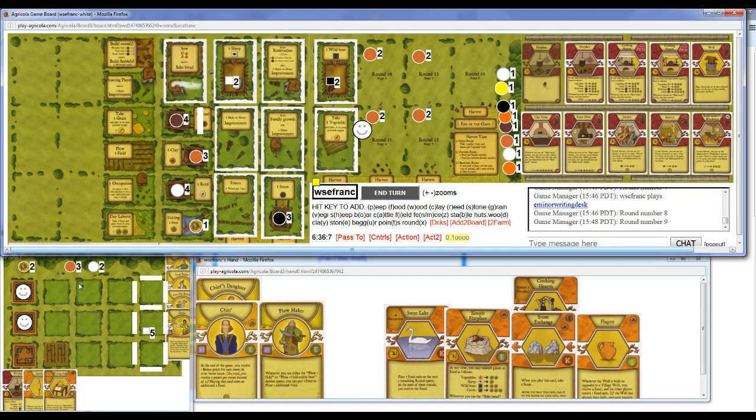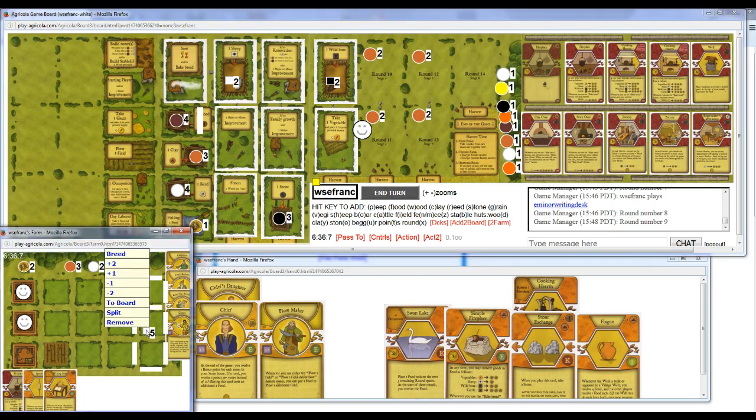Okay, so if I Family Growth here I need to feed 10 food — is that correct? How much did I feed last time? I fed Spindle and then two Sheep — I only fed six in the last harvest. Should have been nine. So that means I need to take away two Sheep. Oh, that's annoying. And I get one more food.